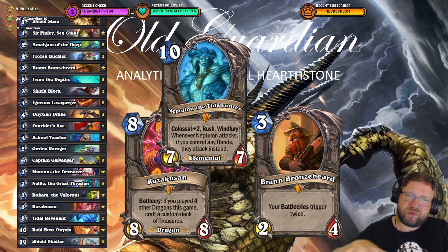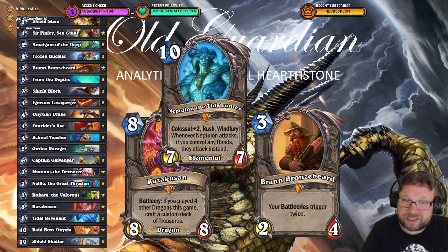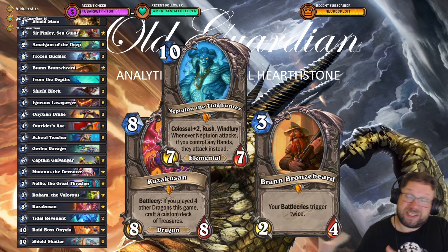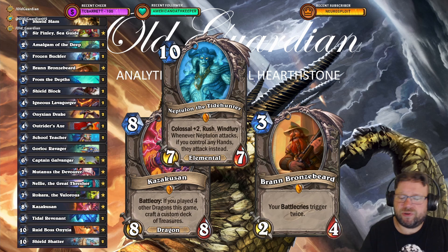I was also trying to think: is there a way to fit Neptulon and Tidehunter into this list? Because Neptulon could do some stuff — maybe replace Kazakusan — but I don't quite dare to do that. We'll see how it goes.